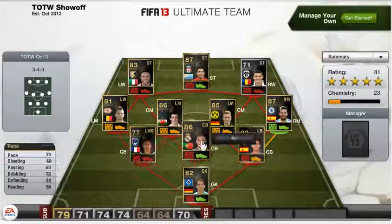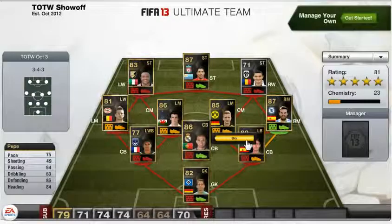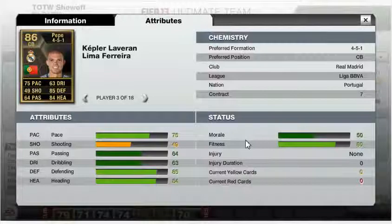The main centre-back we have this week is Pepe. He had a great game over the weekend for Real Madrid, plays in the Liga BBVA and is obviously Portuguese. His standout stats are 75 pace, 85 defending and 84 heading.